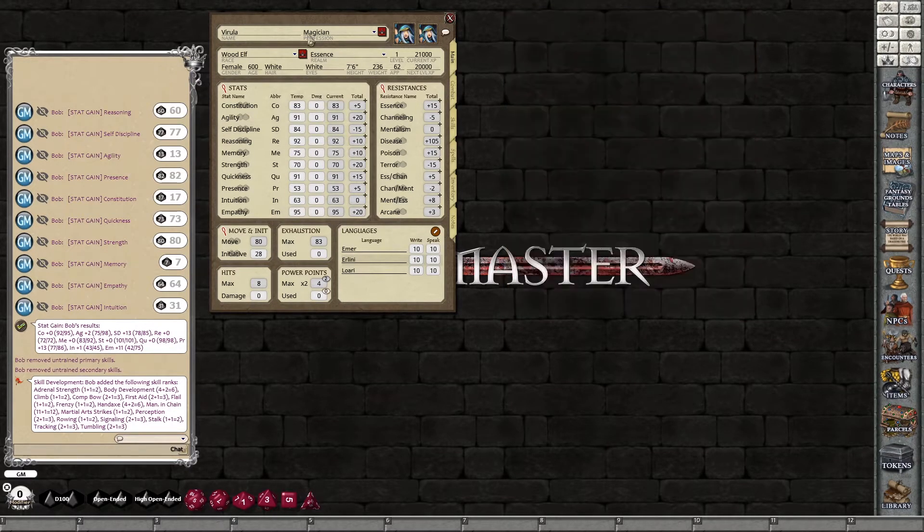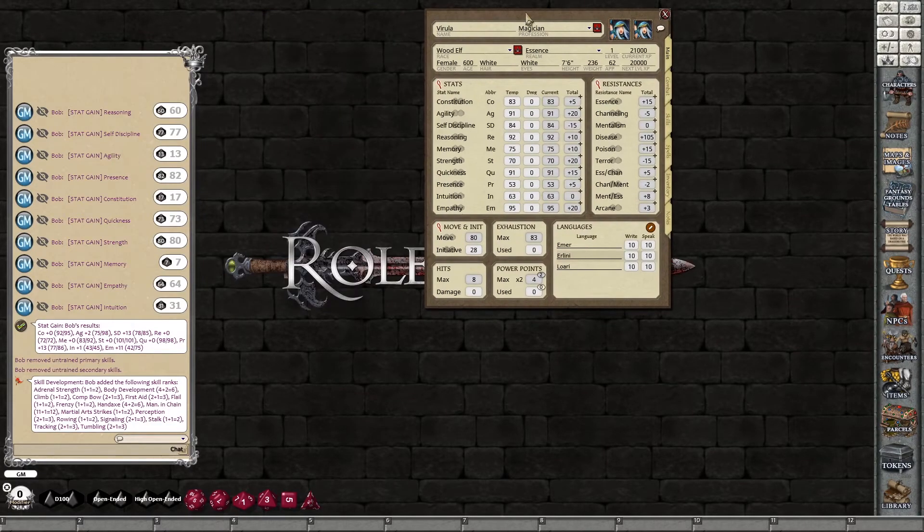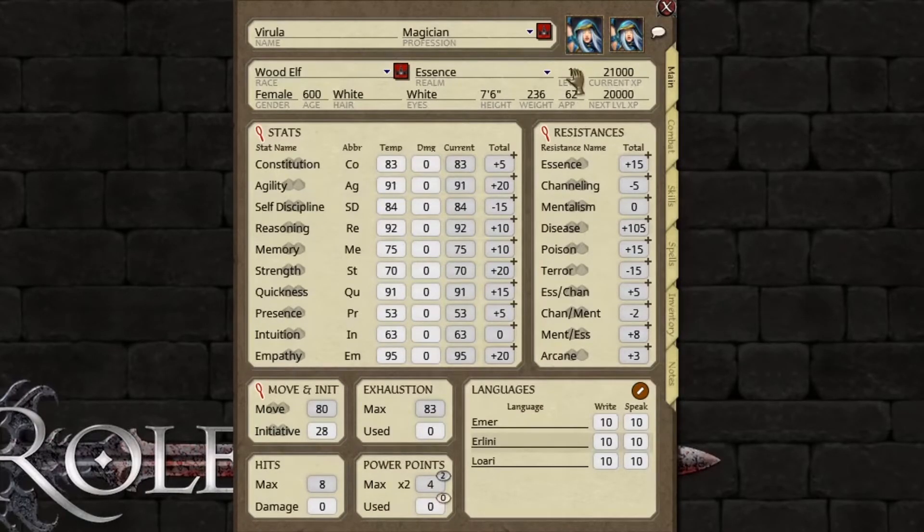Let's get rid of him. Now it's on to Virila — a little bit harder for Virila. She's level two. Now look here: power points four at level one, power points eight at level two. So it does that automatically once you put the level up. Again, stat gain — so into stats, stat gain.